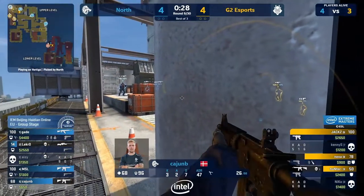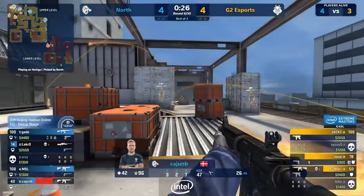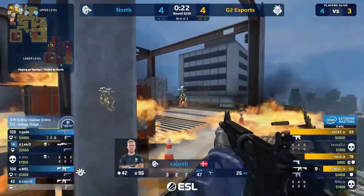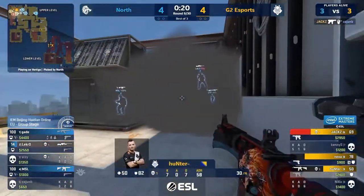There's Cajun on quad — Jax is staring at it. The molly will force him out, he goes left side. It's good, it stops Jax's punish. Cajun lives to tell the tale. He can give this another go. 20 seconds. Jax has hit the crucial headshot.